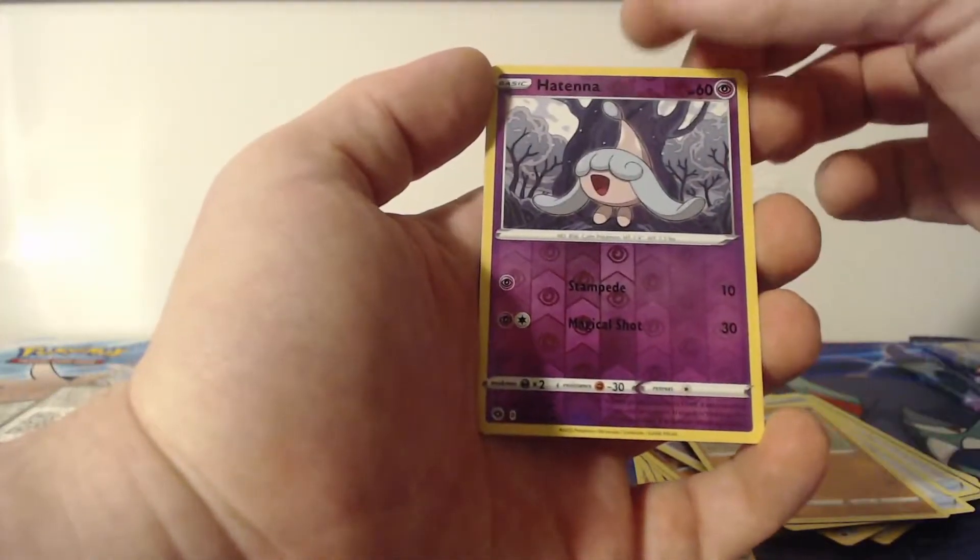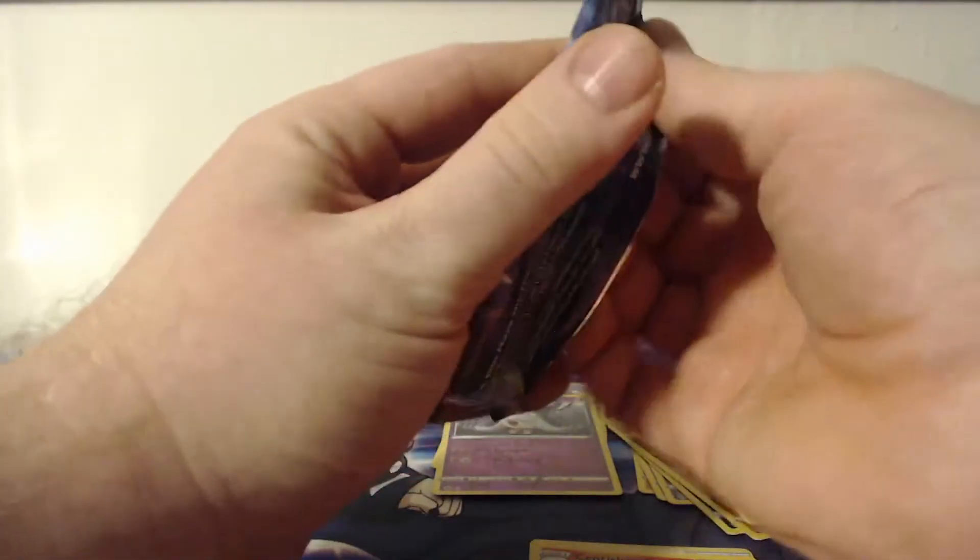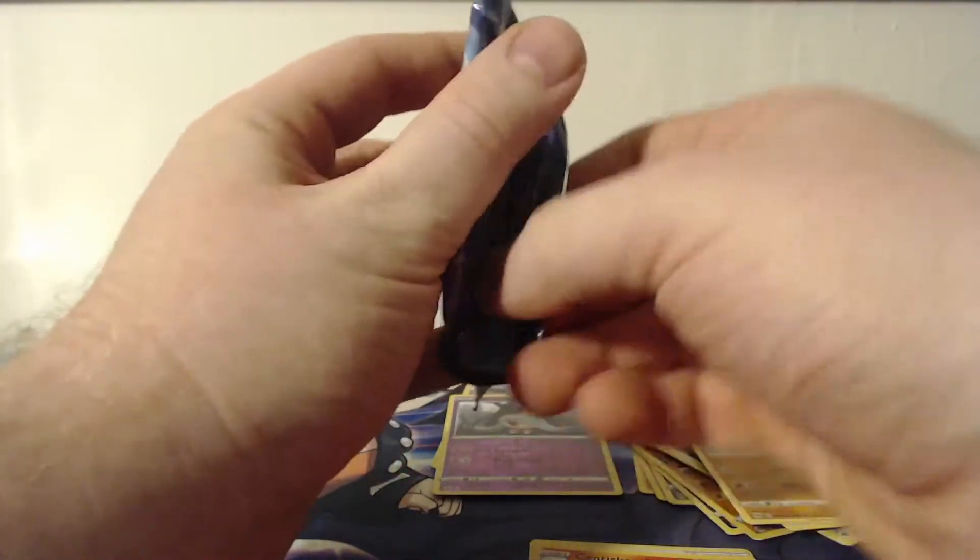The reverse is a Hatenna and the rare is a Centiskorch — no big pulls yet. First two packs down, this is the third one.